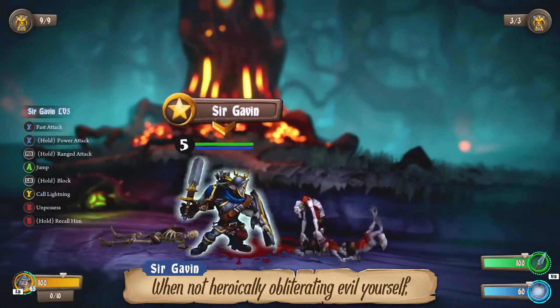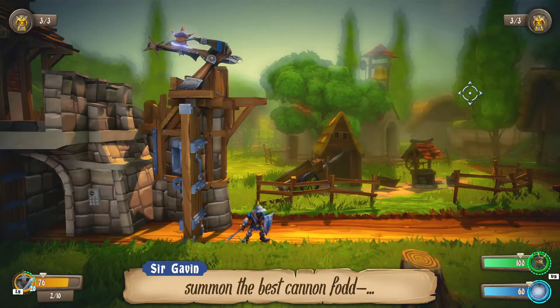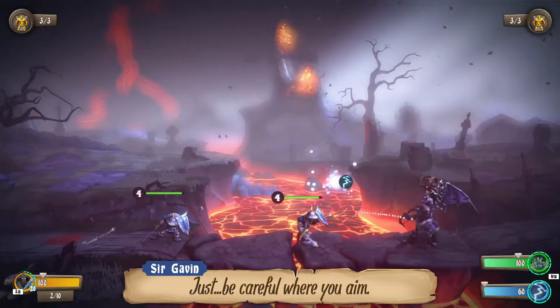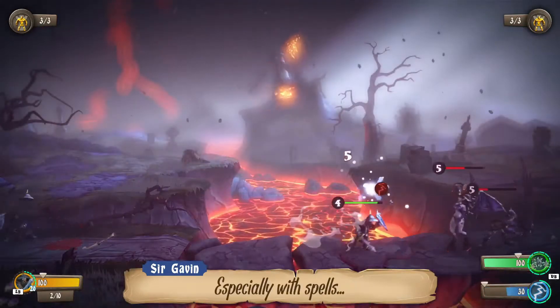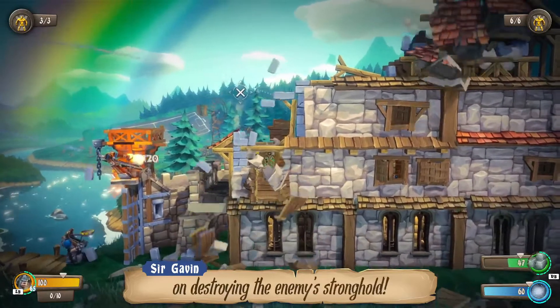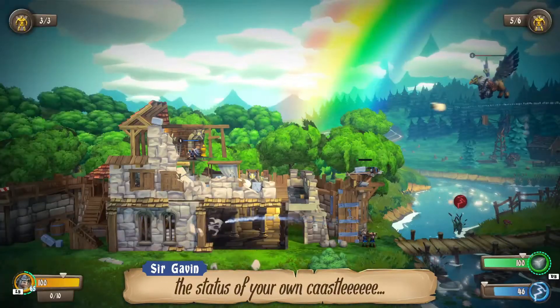When not heroically obliterating evil yourself, summon the best cannon — I mean, brave Kingdom soldiers. Just be careful where you aim, especially with spells. Focus your efforts on destroying the enemy stronghold, all while never taking your eye off the status of your own castle.